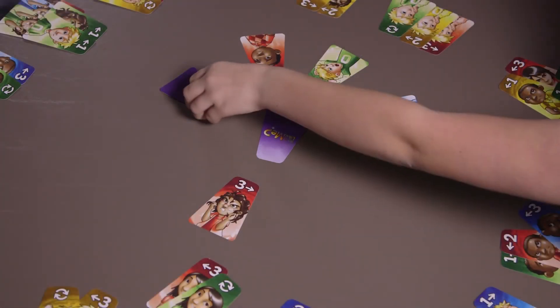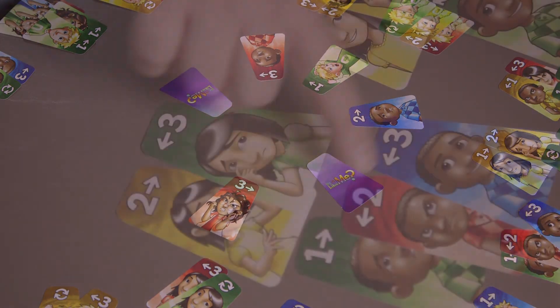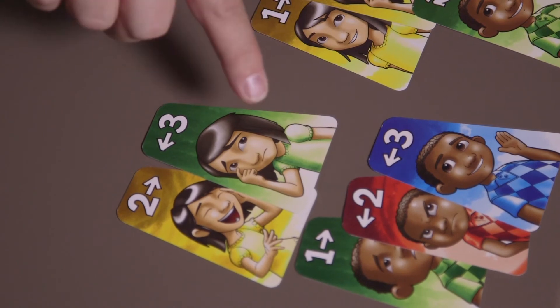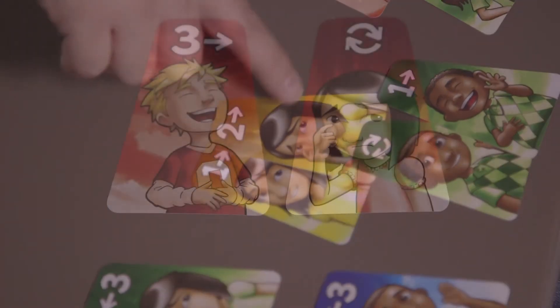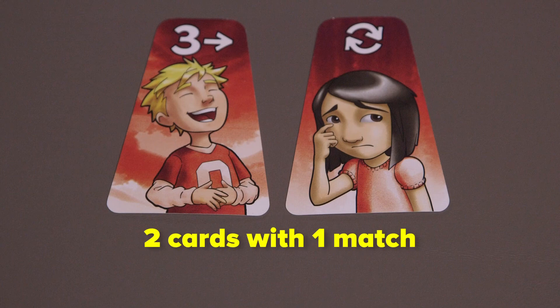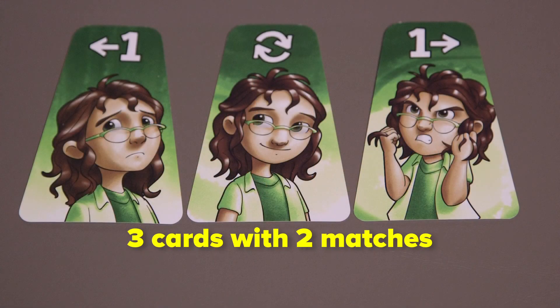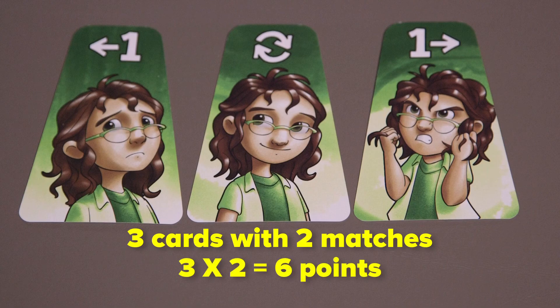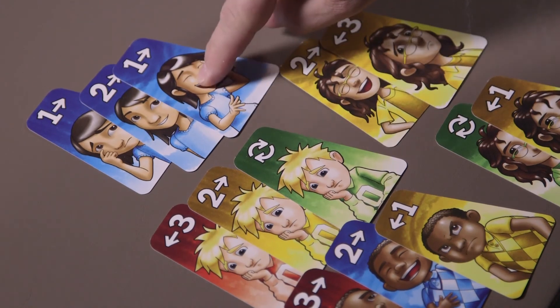Play proceeds clockwise to the next player. The game ends immediately when the draw pile runs out of cards. From here, all players count points to determine who scored the most and wins the game. Every match is worth one point for each card in the match times the number of matching elements. So if a match has two cards with one matching element, that makes two times one for two points. If a match has three cards with two matching elements, that makes three times two for six points, and so on. The player with the most multiplied points wins the game.